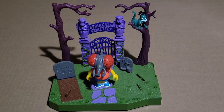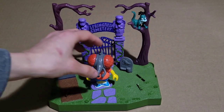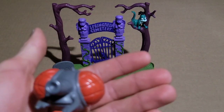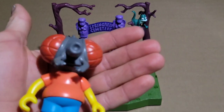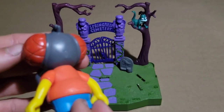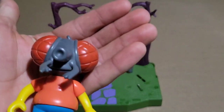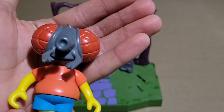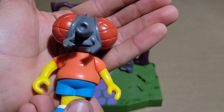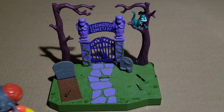Starting off would be the Treehouse of Horror one. So this is one of the characters that came with it — Bart turned himself into a fly, basically. Half fly, half Bart, so there it goes. Pretty neat. I don't remember the other two characters that were supposed to come with it.